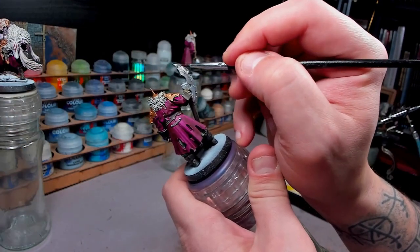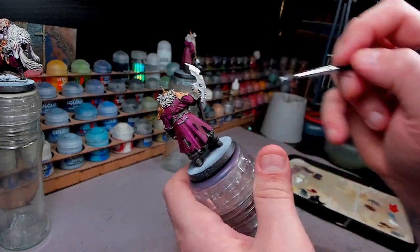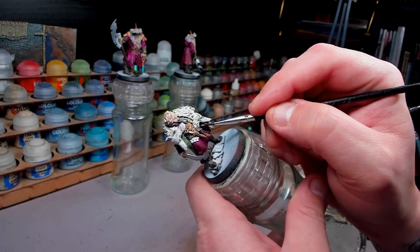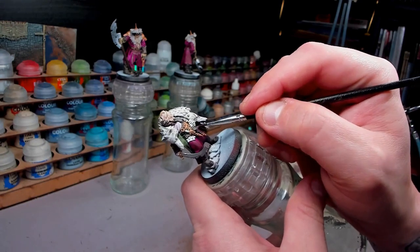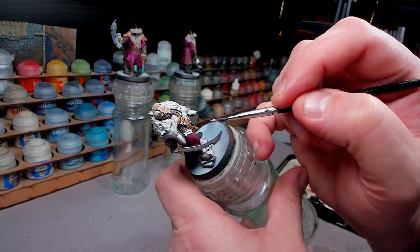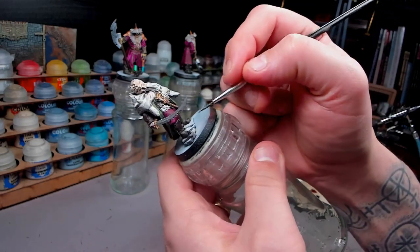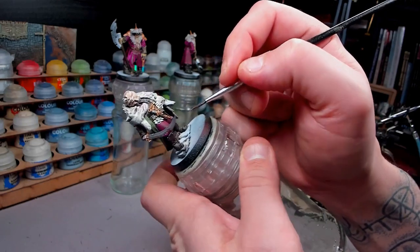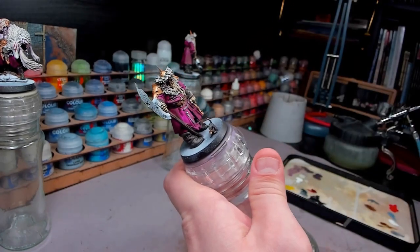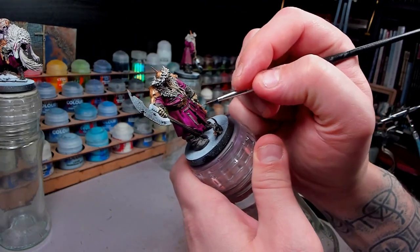Now we're back into the plate mail metal. I'm not using the Vallejo Silver - I wanted something a little bit darker and a little bit rougher for these guys, just trying something out. And I'm just painting that with all the rest of the metallics, all the scale mail and the weapons mainly, and all the buttons and the little knobs here and there with the plate mail. And when this is all done, we can continue on to start to shade the metallics because they will need it.